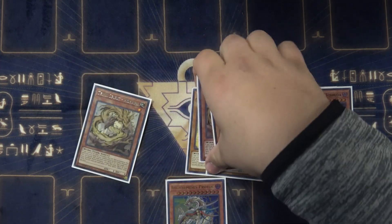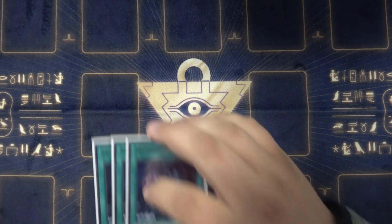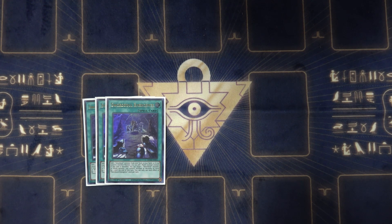That's it for the monsters — let's jump into the spells. First off is three Sword Soul Emergence, which is just the deck's ROTA. You add a Sword Soul card, or if you have a Synchro out — which you will most of the time — you can grab any worm monster. So you can search Protos, the barrier statue equivalent, or any of your Ten Yis if needed.